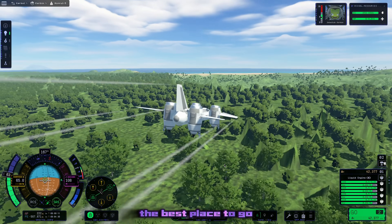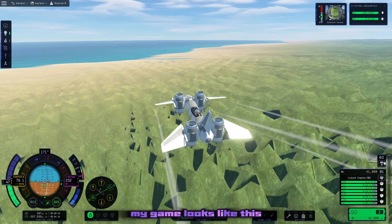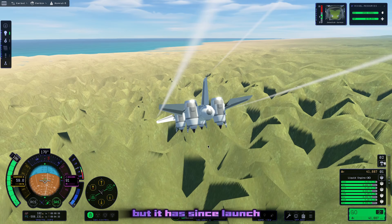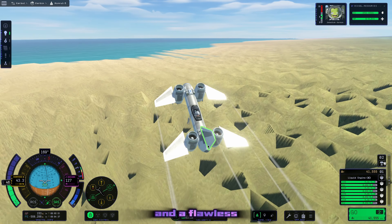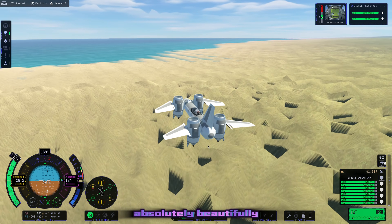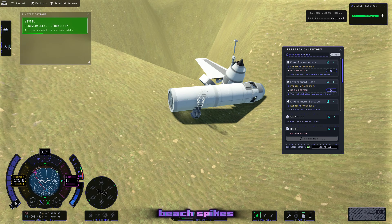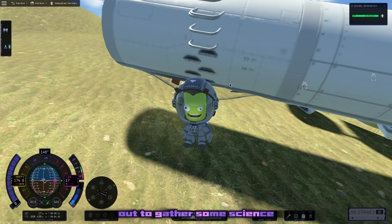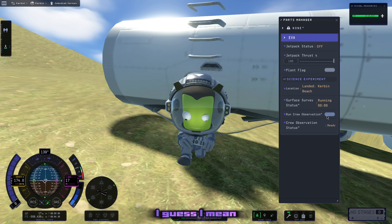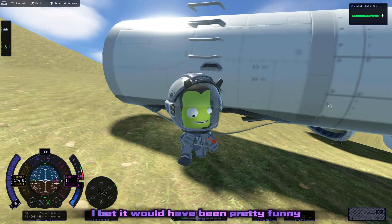The best place to go for science is over at the beach, which is extremely spiky - I do not know why my game looks like this but it has since launch. We do a quick barrel roll and a flawless, flawless landing - trust me, I land this thing absolutely beautifully. It just lands so pretty in those beach spikes. We get Jeb out to gather some science - he gets some sand in a test tube. I should have read the science report on that, I bet it would have been pretty funny.